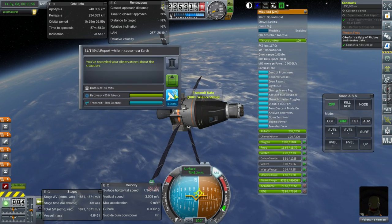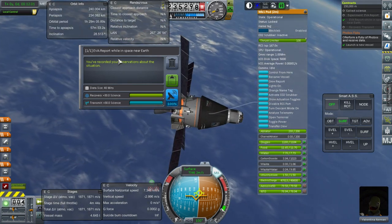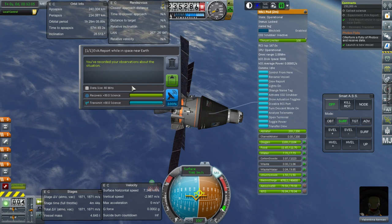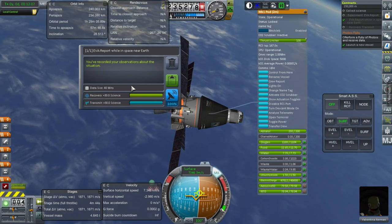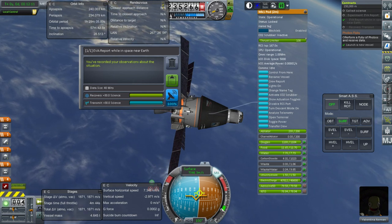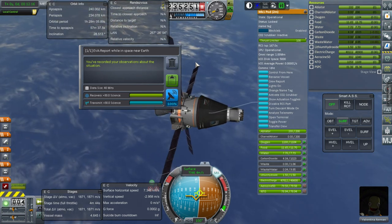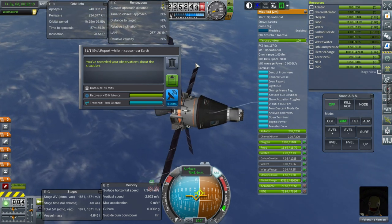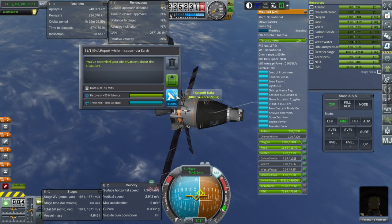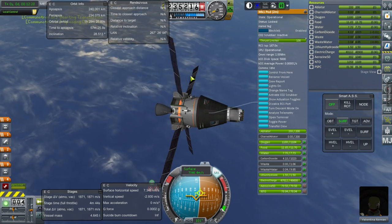Review stored data and let's transmit that EVA report while in space near Earth. So the EVA reports aren't biome dependent — that sucks. They have only one EVA report now in realism overhaul — RP0, I mean. So we don't do it over each biome. I guess that's why it's 30 science, which isn't quite the same. We'll get that 30 science.